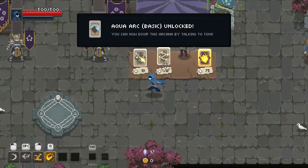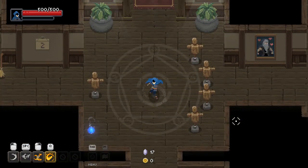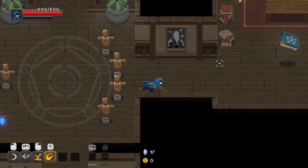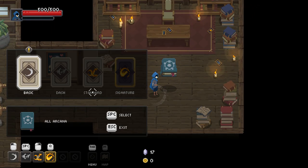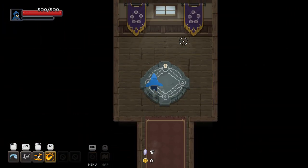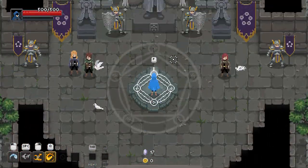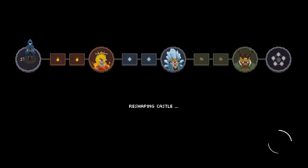Oh, there's the aqua arc. We'll just rock this again. Do I have to go and equip it? I think I do. And then we have it for good now, I'm pretty sure. Now this direction — let's get it. Although water, I don't think is like effective against it or anything, it's still nice to have a longer range.